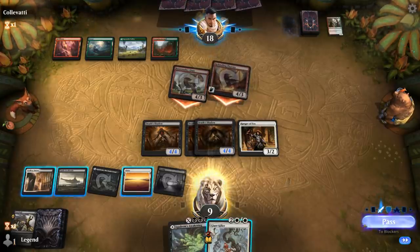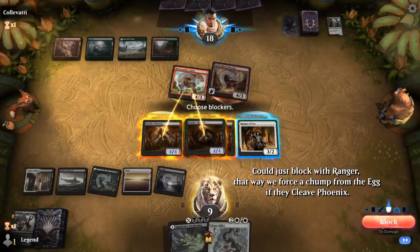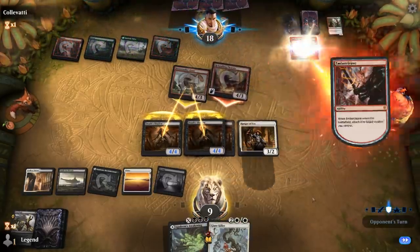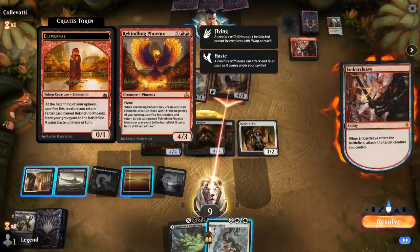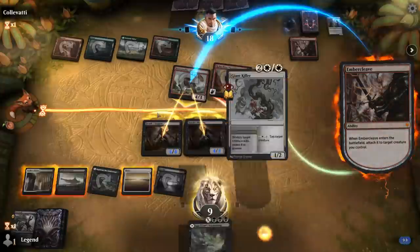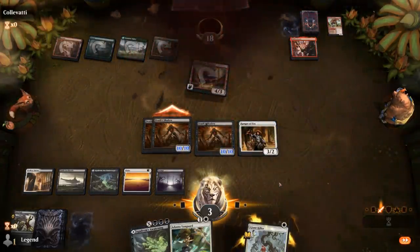Opponent moves to combat and sends in both — so definitely looks like an Embercleave. We'll just block the Giant with all the Death Shadows. If they cleave for 5-powered double strike we should be okay. There's Embercleave — probably goes on the Phoenix. Nope, goes on the Giant. If I Giant Killer the Giant, I take 2 plus another 4 — so I would be taking 6 down to 3. And then my Death Shadows should be more than lethal on the way back. And our opponent explodes — sweet.